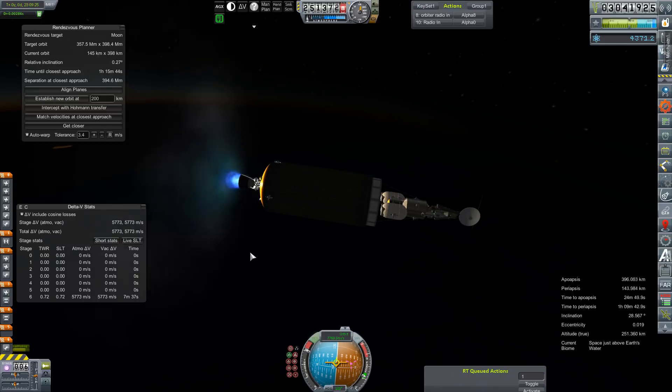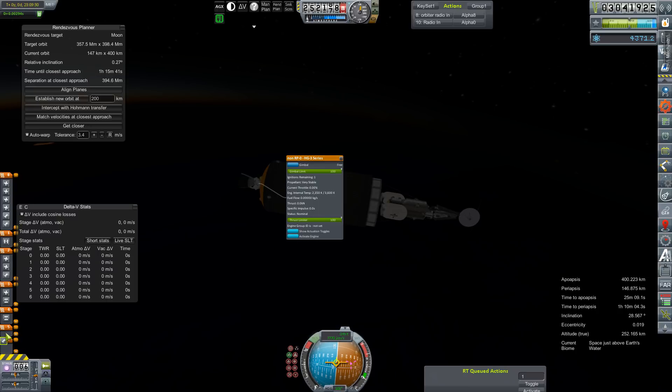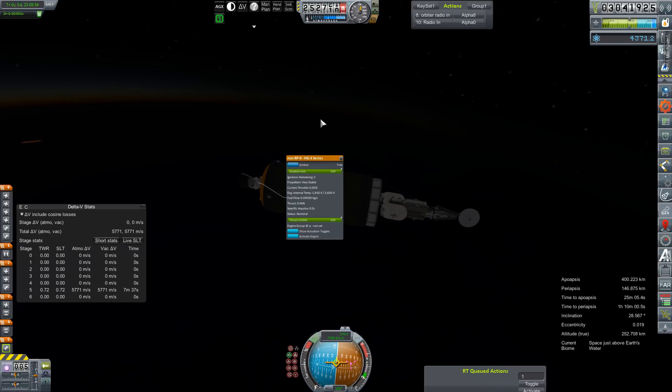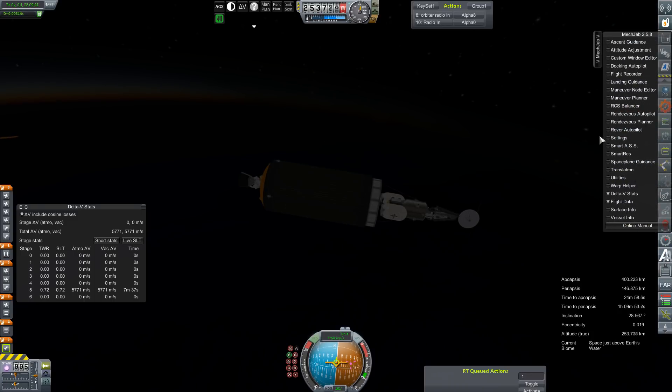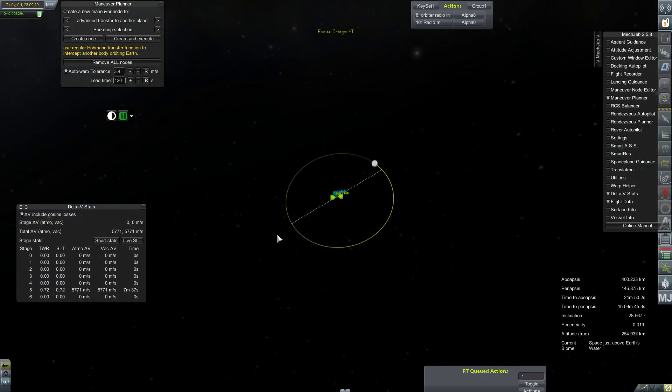Here's Old B to finish out the burn. Shutdown. 400 by 146 — it's absolutely terrible, but it is what it is. We're going to get rid of this and bring up our pork chop planner that we haven't had out in quite a long time. Hopefully we can still salvage this mission.